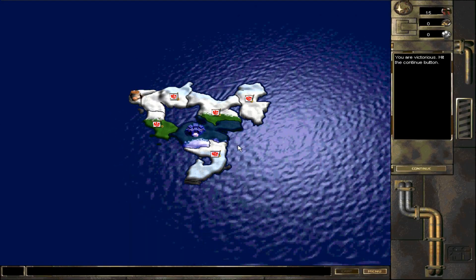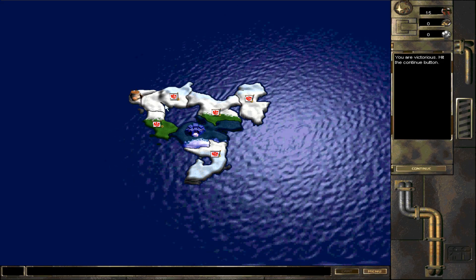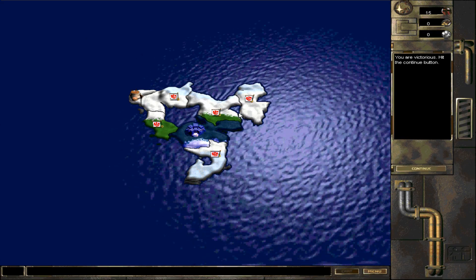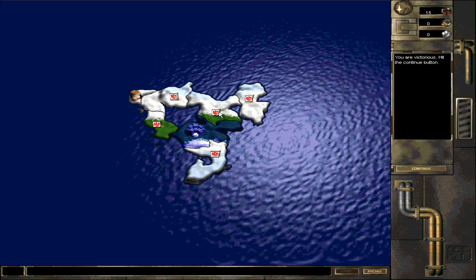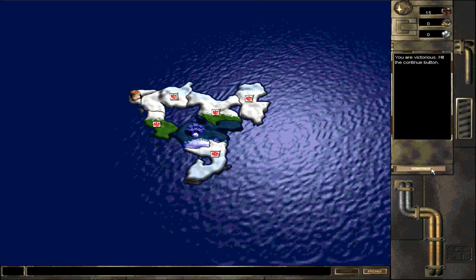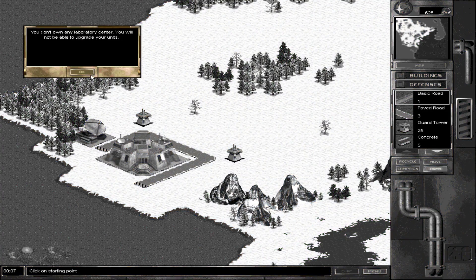This is the first continent. Up in the upper left corner there's the Sublar HQ which we'll have to take, and the other colonies here are missions I can attack for different rewards — credits and technology points. I can only attack a province next to one I've already conquered, so some are currently out of reach. As you just saw, I can only deploy Troopers right now, but as soon as we build a few buildings that will change.